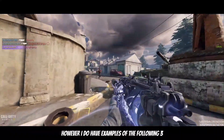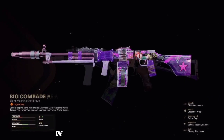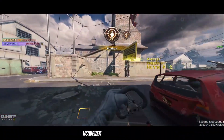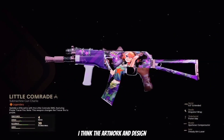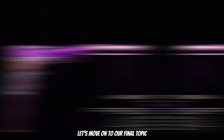For those I don't have examples, however I do have examples of the following three, which are all anime skins from Cold War: the RPD Big Comrade, the RUS Little Comrade, and the Renetti Tiny Comrade. I do like the design on these skins, however if they were animated I think it would have been ten times better. In my opinion the artwork and design looks the best on the RUS.